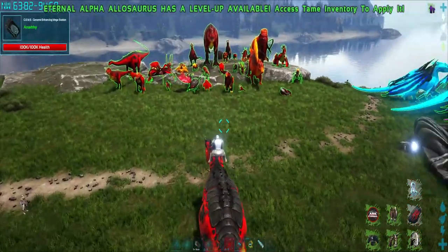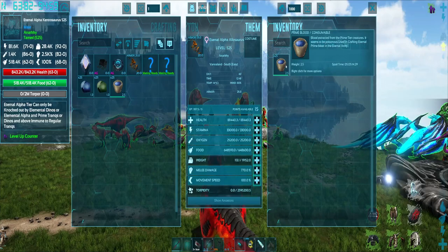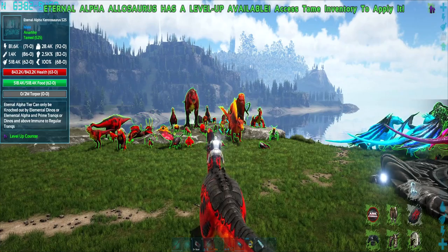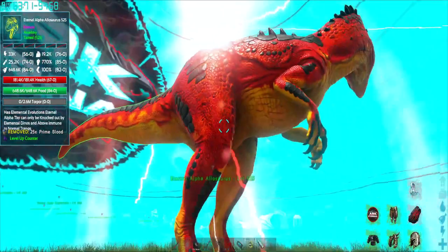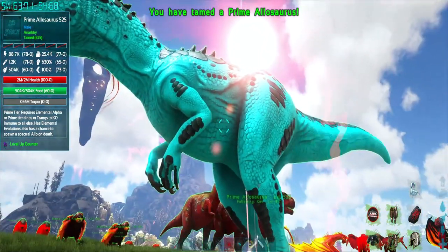This one has 25 prime blood in it. Same principle as all the others — you get the dino, saddle, and then you press X. What will now happen is it will evolve into the prime variant.